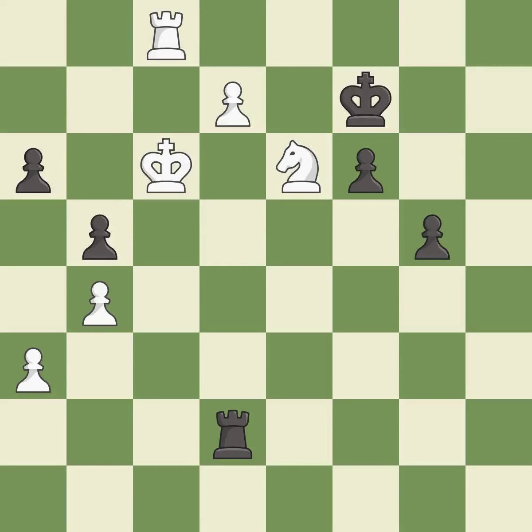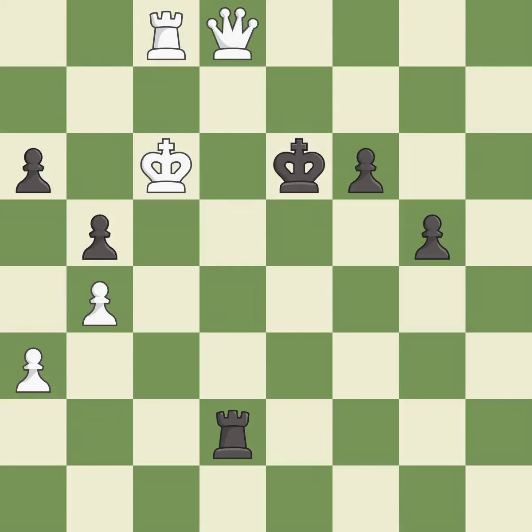Takes back. This threatens to win a pawn — best. The pawn reaches the back rank and promotes to a queen — best. That's what I would have recommended — best. Recaptures — best. The passed pawn moves towards its goal — best.